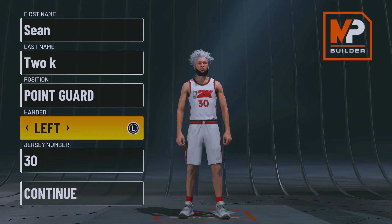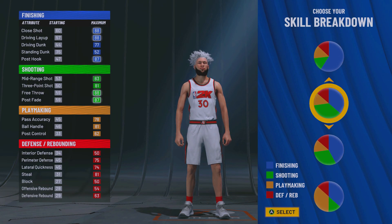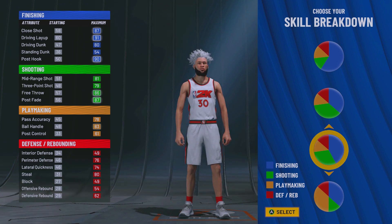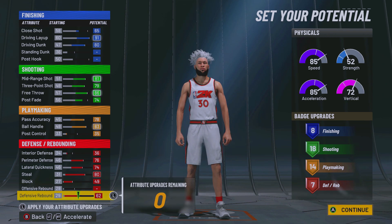You obviously want to go Point Guard — jersey number doesn't matter. For the pie chart it's gonna be the third one down, which gives you Hall of Fame finishing and you still get a lot of shooting badges. For the physical profile go with the first one and get the most speed possible. Copy everything I do so you can get the name and make the build OP.